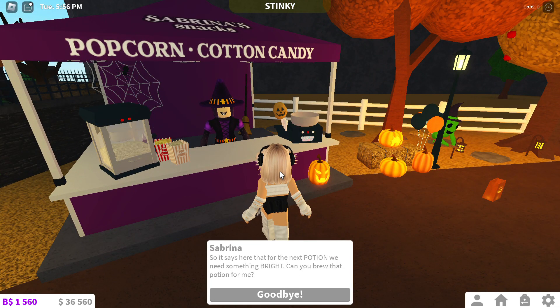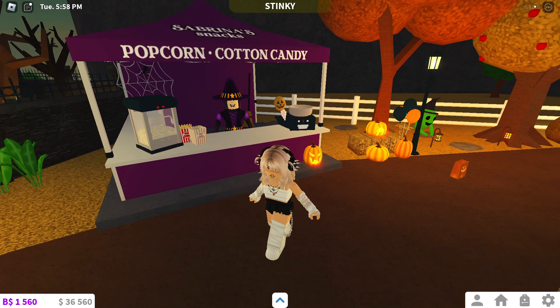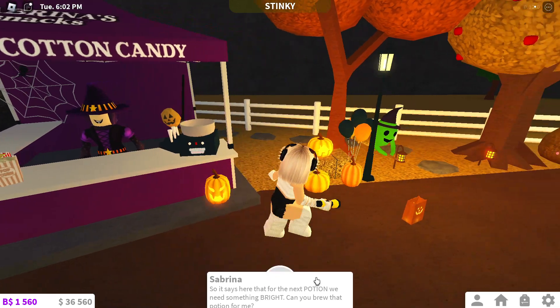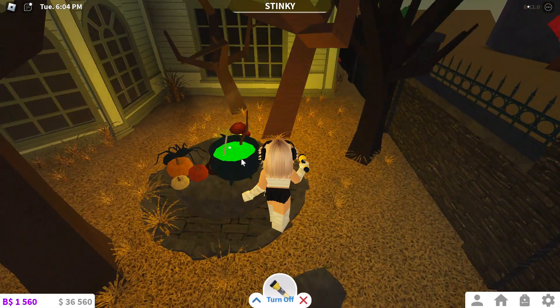It says here for the next potion we need something bright. Can you brew that potion for me? So I think it's a flashlight, so I have a flashlight in my inventory. Now let's go over here and brew the potion.